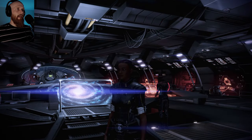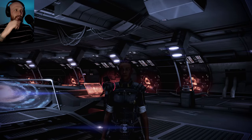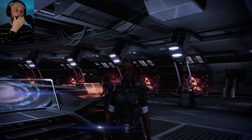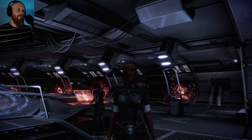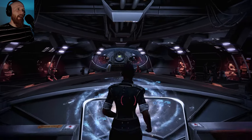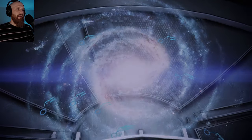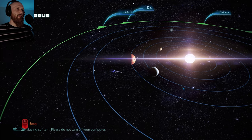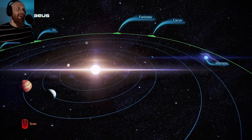Welcome back to Mass Effect 3, everyone. We are continuing doing a bit of side questing out in the galaxy before we trigger a priority mission. I'd just like to get the Blue Suns on board. What we're going to do at the start of this episode is explore this star cluster, because it's got a lot of star systems in it.